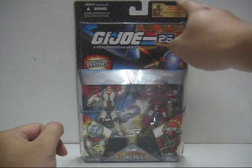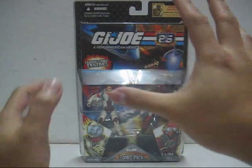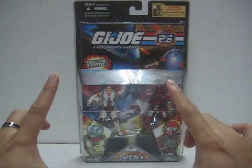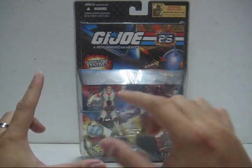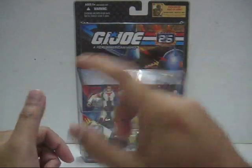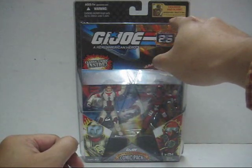For this Comic Pack, you'll notice on the top section there's the Operation Rescue Doc — a mail-in exclusive offer. Every time you open up the packaging for the Comic Pack that has this, inside the packaging you'll have a mail-in order form to fill in your details — name, address, and so on. There are six slots for you to fill in with stickers, and each Comic Pack will usually have one red sticker.